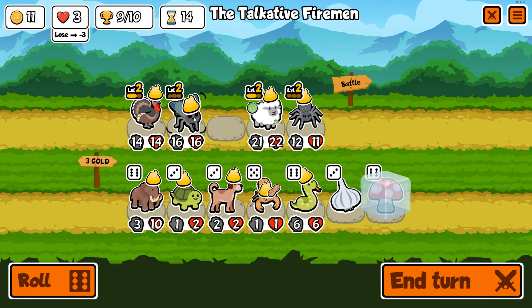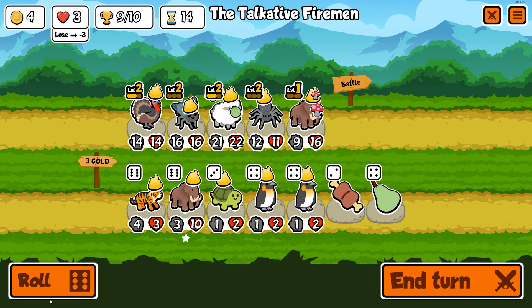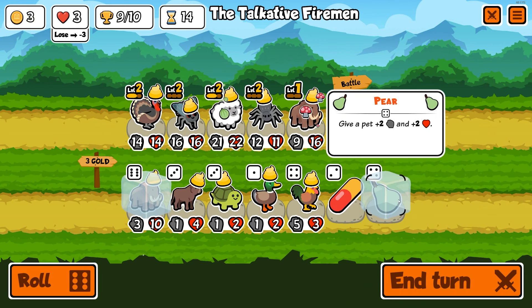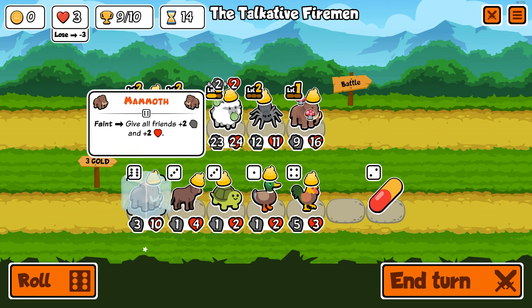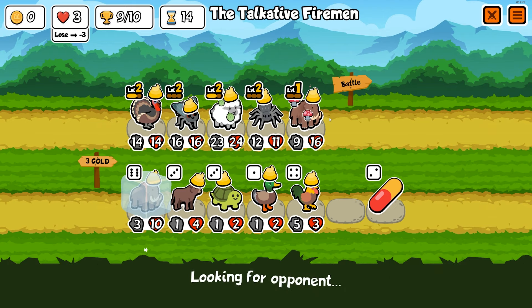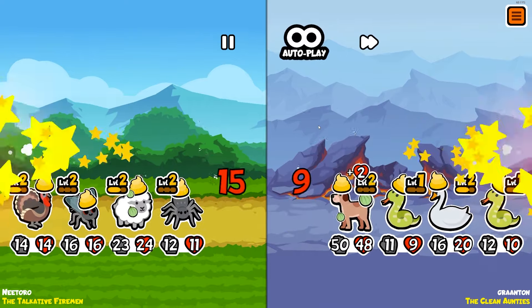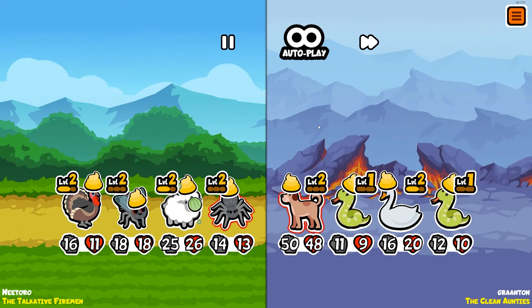That didn't do anything for us. I think this is absolutely the way to go — freeze, roll once. A pear — who would a pear be best on? Probably the sheep, right? I don't think the turkey is in danger of getting sniped. Mushroom, mammoth — pretty good. You better get my level three turkey! That's just unfortunate — too bad. Oh wait! It doesn't spawn back though because of the fly — that's actually just big value.